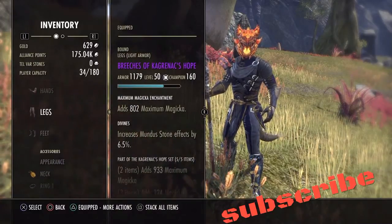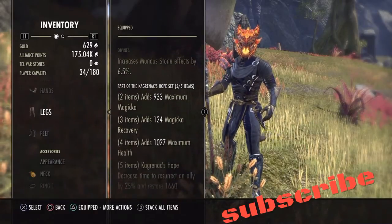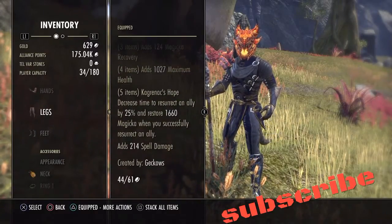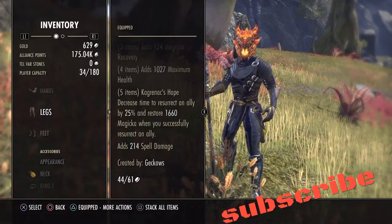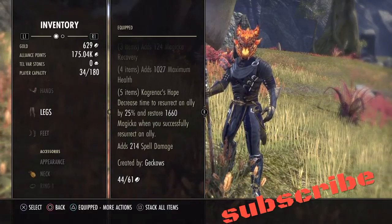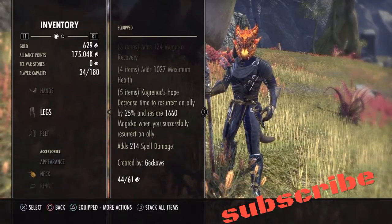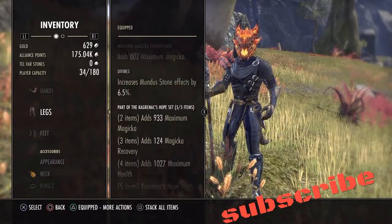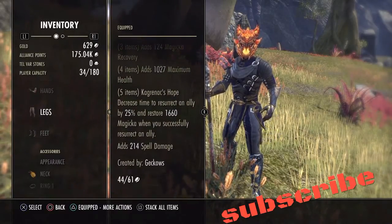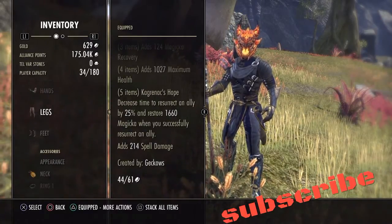For our gear, we go with Kagrenac's because the five piece here is just amazing. Decreasing your time to resurrect an ally by 25%, matched with the Templar's resurrection speed on top of that, you're picking somebody up really fast. Plus you're getting Magicka back and that 214 extra spell damage — I believe it's 226 if you have it gold.